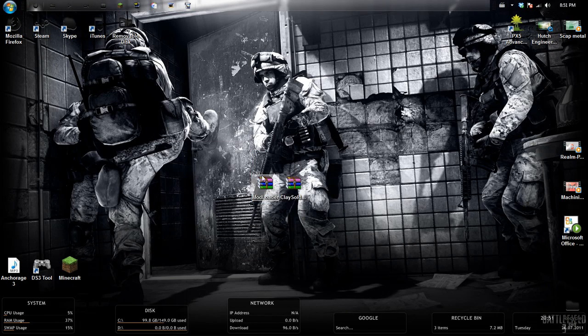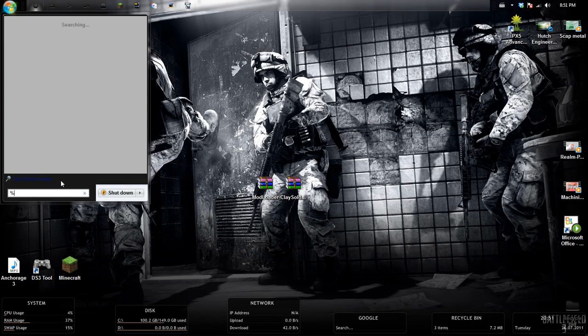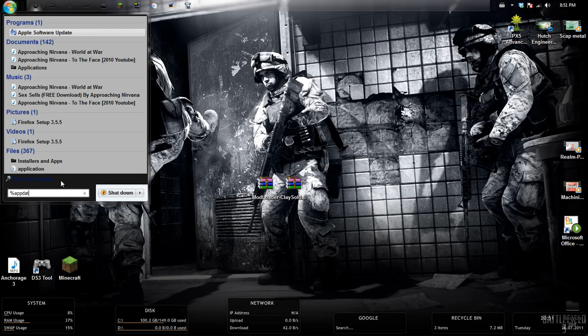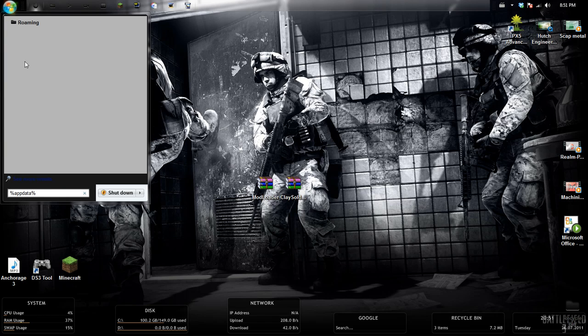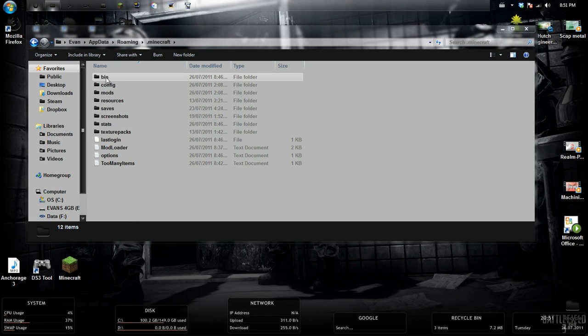You'll get these two folders wherever you saved them — your Mod Loader folder and your Clay Soldier Mod folder. What you're going to want to do is click your Start menu and search for %AppData%. Click on the Roaming folder, and then there will be a folder called .minecraft. Then open the one called Bin.